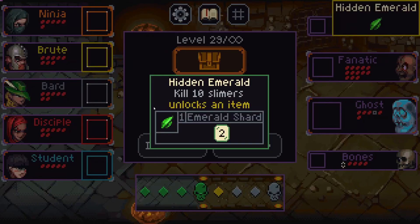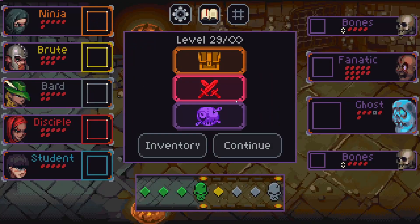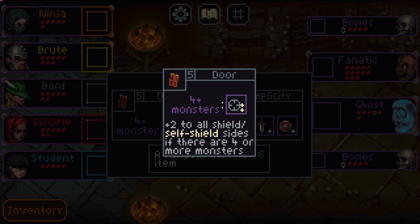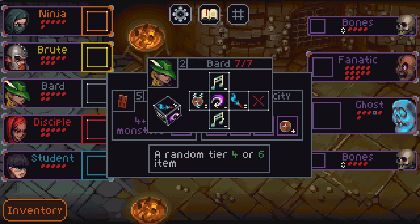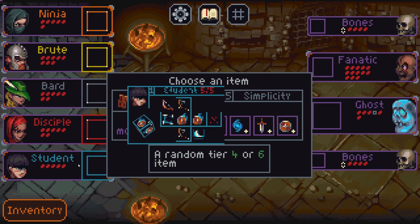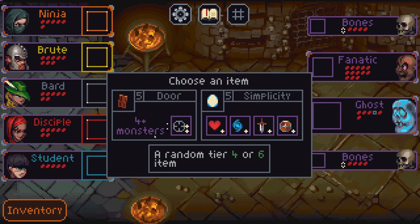Hit an emerald — kill ten slimers, gain the effect of all zero two items on other heroes. Not bad. Let's get the item first. Simplicity — plus one to everything, that is good. Sick — or plus four, plus two all shields, self-shield there are four or more monsters. Shield — this might be really good with the bard. The simplicity thing is not gonna be as useful. Let's get the bard.